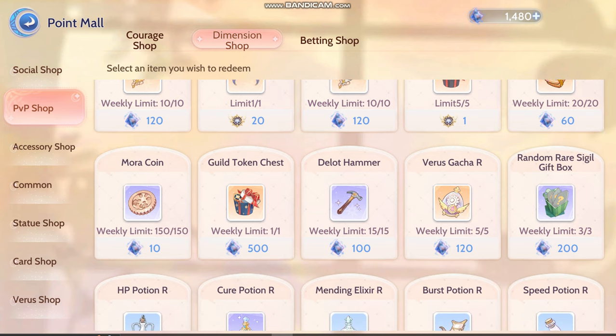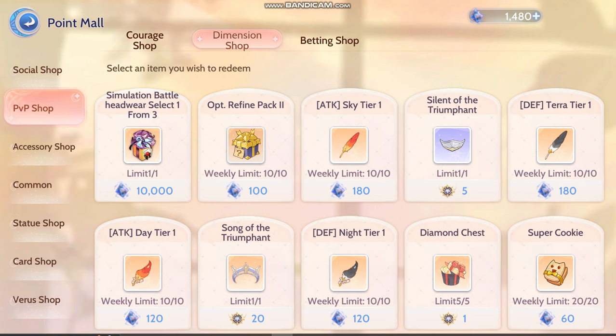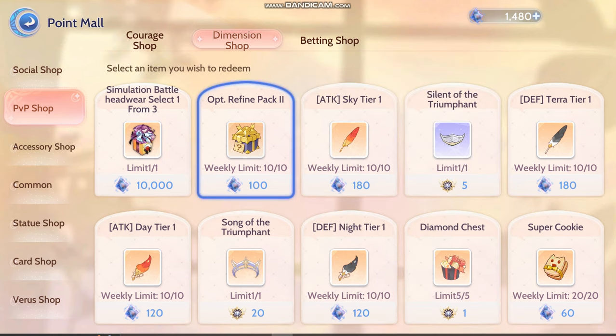One thing's for sure — I always go for certainty. Something that is certain to level up your character is more prioritized than a gacha. Like the Hammer — this is something that is 100% will help in character progress. This will help, but it's a gacha. By due time.